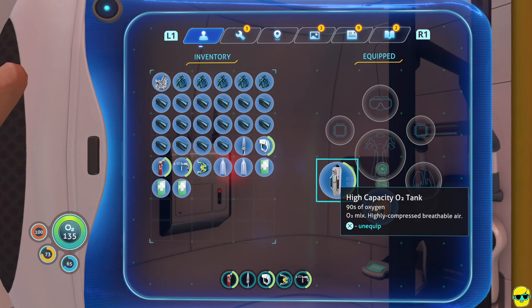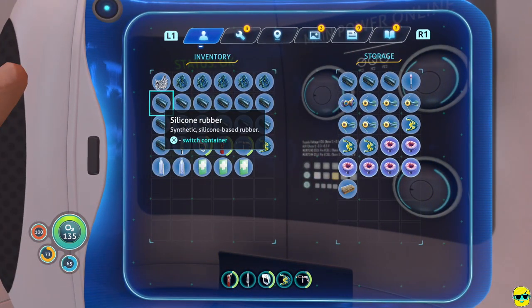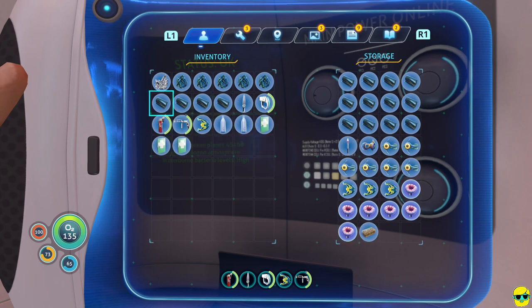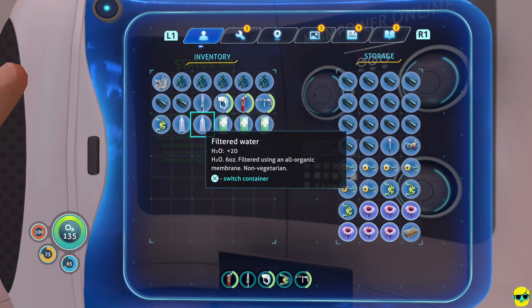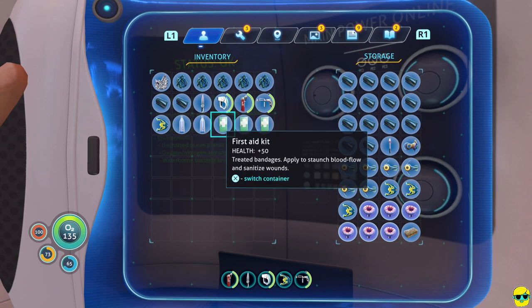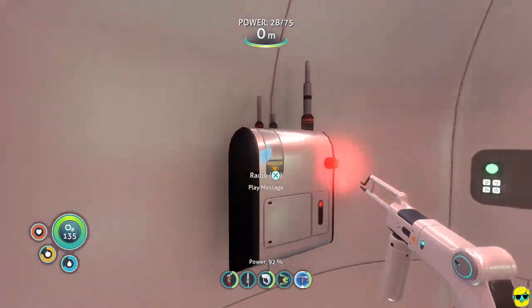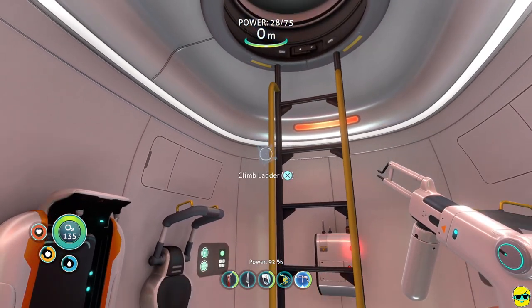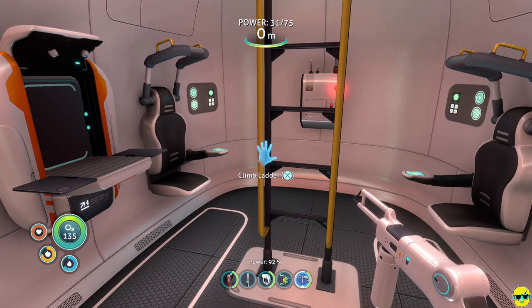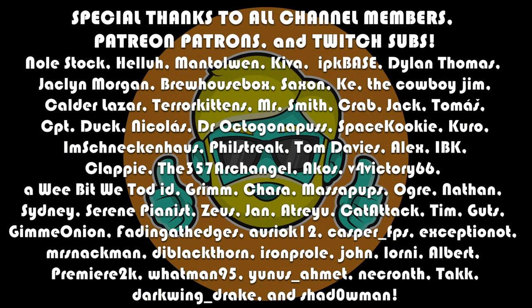Boom! Now we just got ourselves a knife, a scanner, and a repair tool. We also built a much bigger O2 tank, some fins, and a ton of rubber. We'll need to go back and get some lubricant at some point, but for the time being we're doing very nicely on tools and resources. This is a good place to stop the second episode — we're building up nicely. I hope you're finding it useful. If you have any questions about the game, just post those in the comments below.